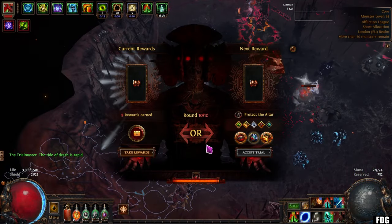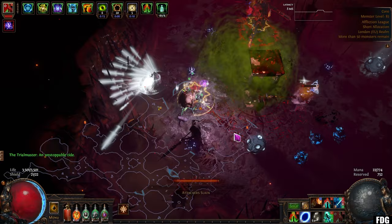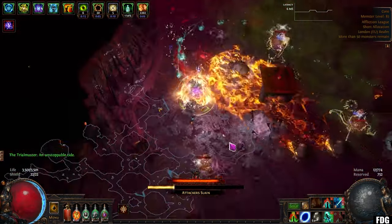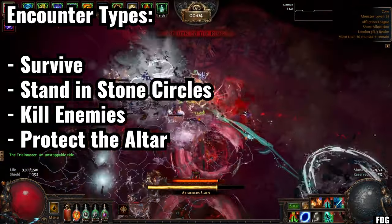The best feature by far that ultimatum has is the fact that you can complete a round, the game pauses, and you're free to look at the next modifier you're going to pick. You can check what you've got in your stash so far, and it will not continue until you click the button to say you're ready and you've selected your next modifier. There are some really good keystones and nodes on the atlas tree that give you options to buff the loot quite a lot, which I'll go through when we get to the skill tree.